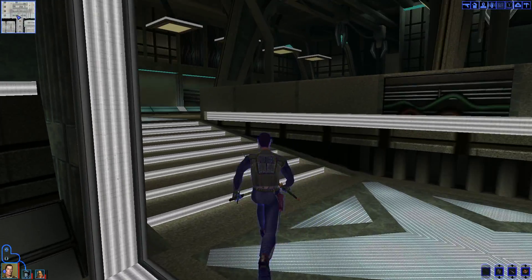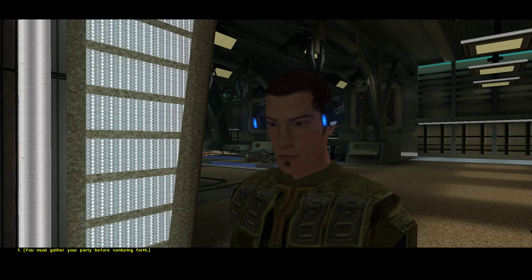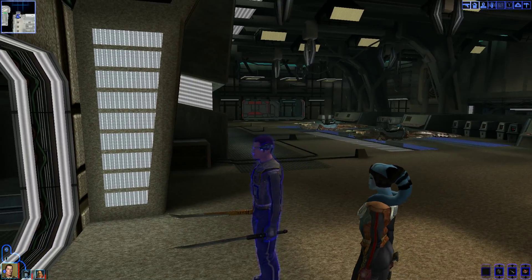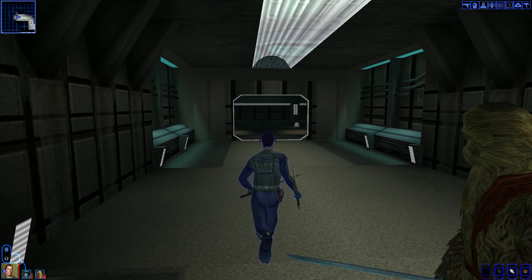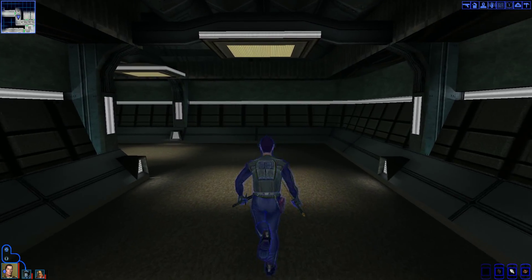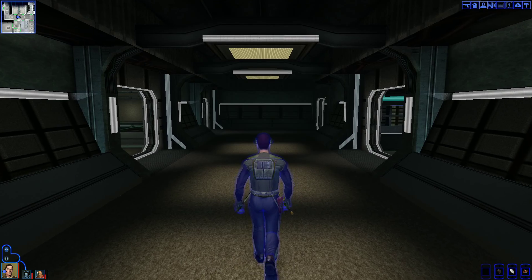We are going to bail — we need to go back up the elevator and then out of the lower city. You must gather your party before venturing forth. Zalbar, where is your hairy Wookiee butt? There it is. Back up into the base. Sith forces under Malak seem to have amassed an endless fleet — how he did so remains a mystery. So where's that lower city exit? Because I really don't feel like going back down into the sewers. Lower city entrance is over there.